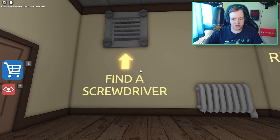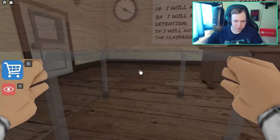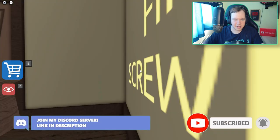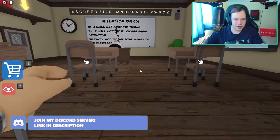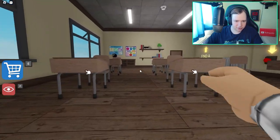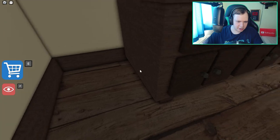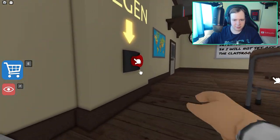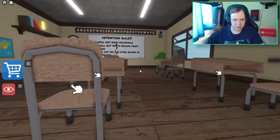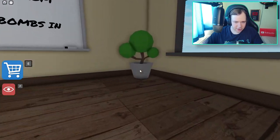Apparently we need to find a screwdriver, and I think it's kind of like an escape room — we need to find a screwdriver to get up to here. I'm guessing we need to get tables so we can go up there once we find it. Our teacher is sleeping at the moment. I don't know if he'll have anything at his desk to help us, but at the moment I can't find the screwdriver we need in order to escape.